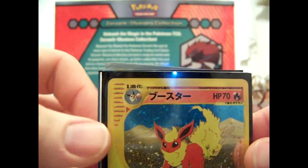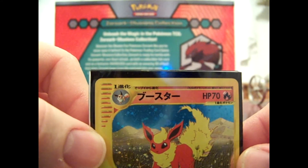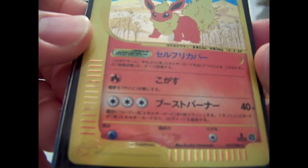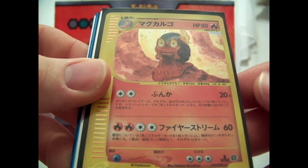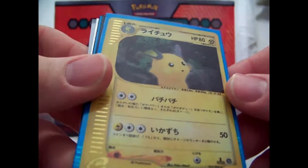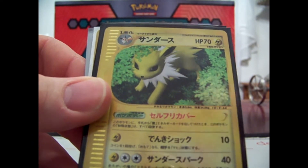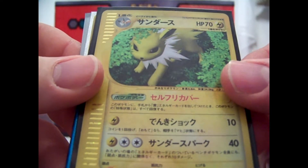Flareon and Jolteon — she had those priced higher, but she threw them in for $1.50 each, which was really nice. Flareon. Muk, Politoed, Raichu — all holo. There's that Jolteon. The Flareon and Jolteon are the two that are near mint — they got a ding on them. Which doesn't matter because they were really cheap and it's a really hard set to get.